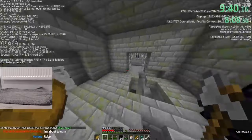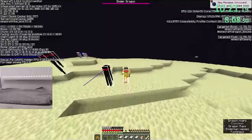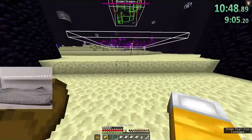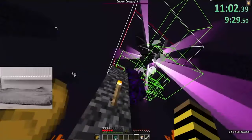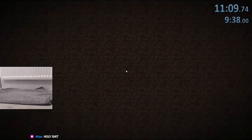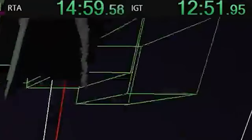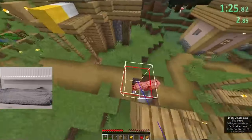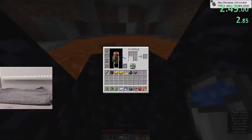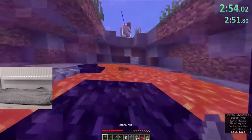9 minutes and 36 seconds. A once theoretical milestone had just happened. Remember when everybody thought Corbanos had killed the category with a perfect run? Well, Brentilda just killed the category with a shockingly imperfect speedrun. Nobody else had even gotten a time under 11 minutes, and he had a sub-10 after entering the nether at nearly 3 minutes. It was absolutely groundbreaking, but nobody truly knew what the impact of this run would be.